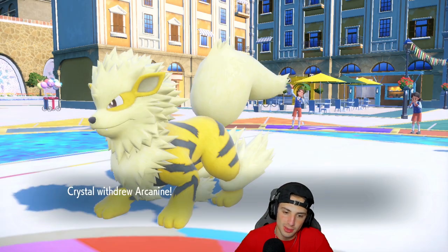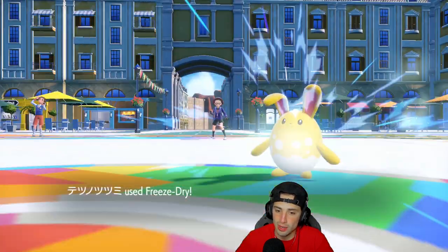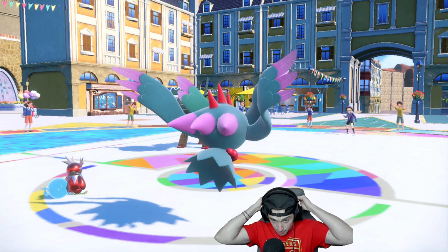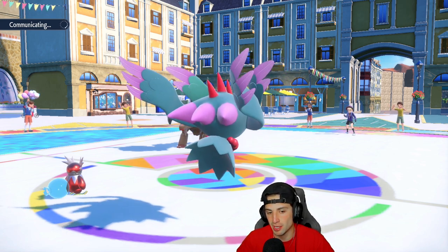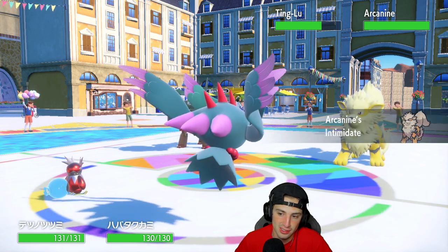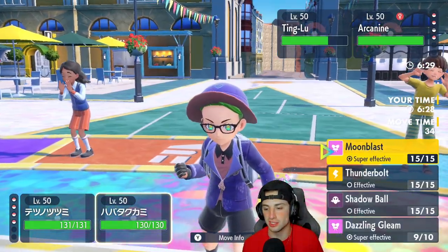Ting Lu comes out. Azumarill Terastallizes or protects — let's see. Azumarill stays, Freeze-Dry takes off half its health. Dazzling Gleam KOs Azumarill and deals big damage to Ting Lu. Now I can Hydro Pump Ting Lu if I want. Arcanine's in the back — I have physical attackers ready. Arcanine comes back out and I predict they'll Terastallize to Grass. I decide to go Freeze-Dry instead of Hydro Pump for the higher accuracy.